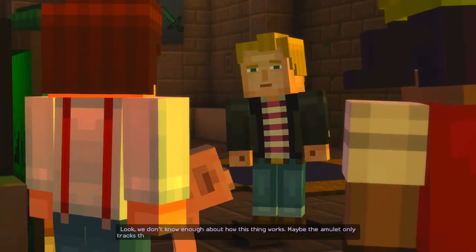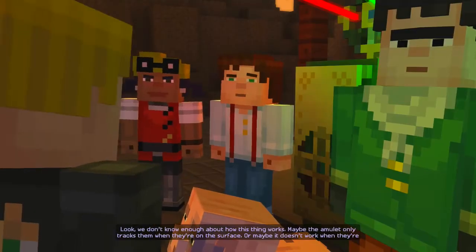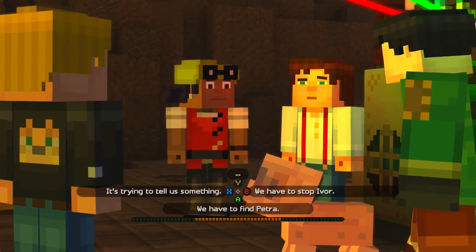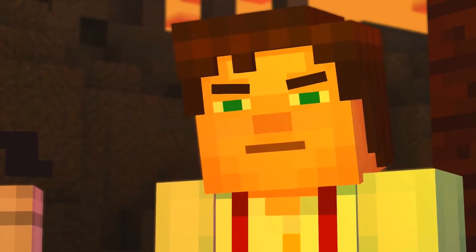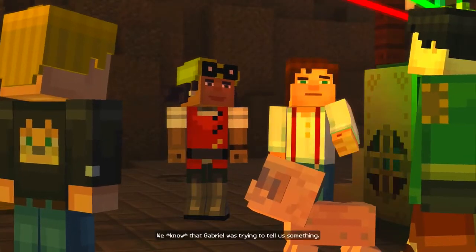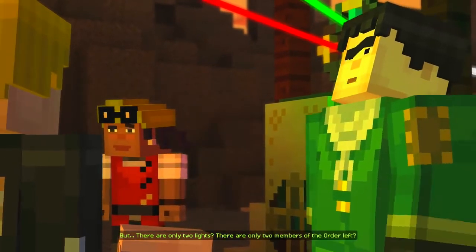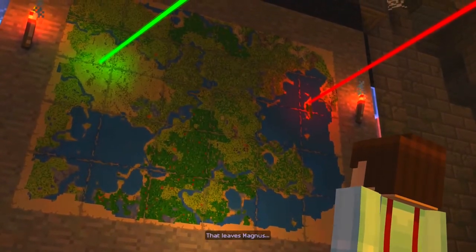We don't know enough about how this thing works. Maybe the amulet only tracks them when they're on the surface, or maybe it doesn't work when they're in the nether. We have to go off what we do know. This is our best chance. The storm is still out there — we know that Gabriel was trying to tell us something. We've got to find the Order of the Stone. But there are only two whites. There are only two members of the Order left? He said Sorin was missing. That leaves Magnus — or Eligard.